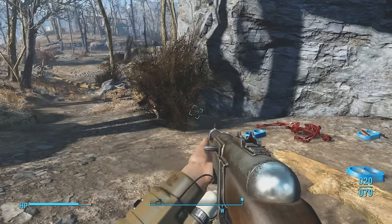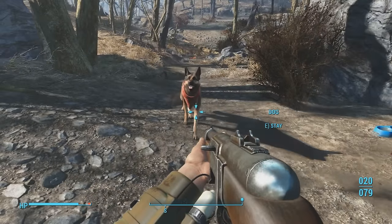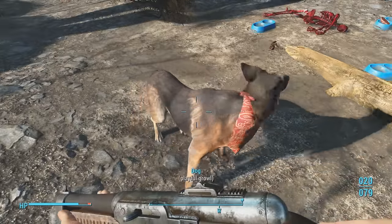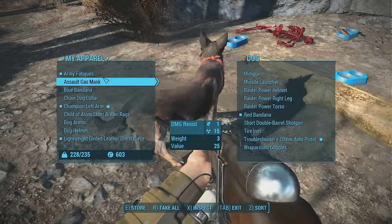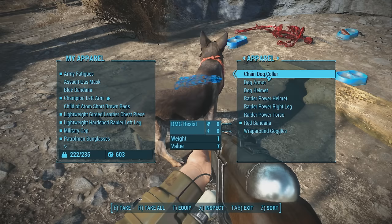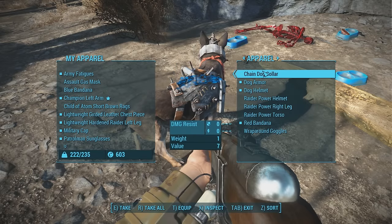So if you're unsure of how to get Dogmeat to equip these items, simply talk to him and call him over to you. Once he comes up close enough to you, you can trade to him — you'll get the trade menu. Select trade, and then all we need to do is shift those items over to him and press T to activate them. So here we have the chain dog collar, the dog armor, the dog helmet, and we can go to apparel here to better sort it. Simply press T on each one and he'll equip them straight away.